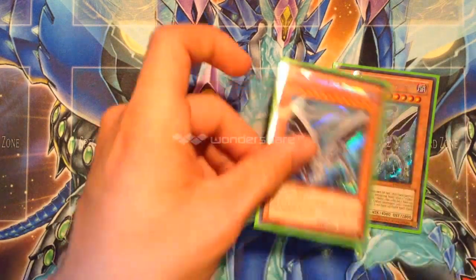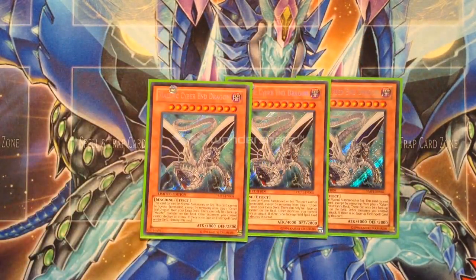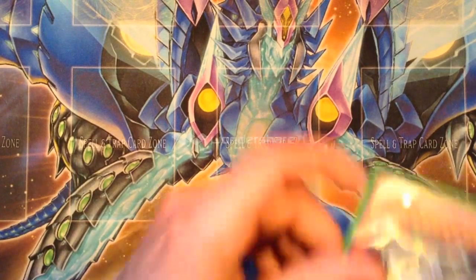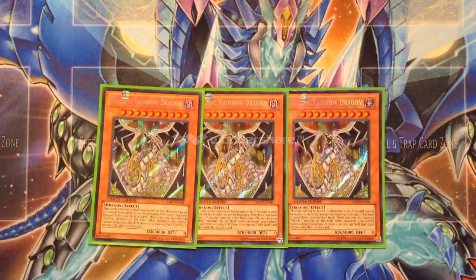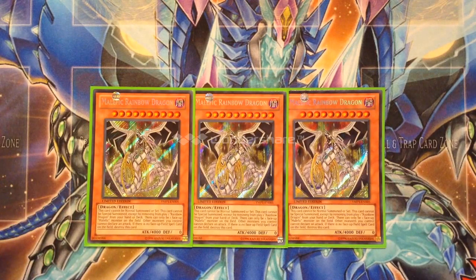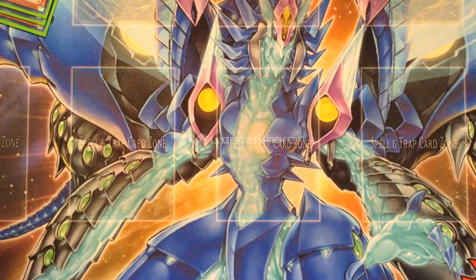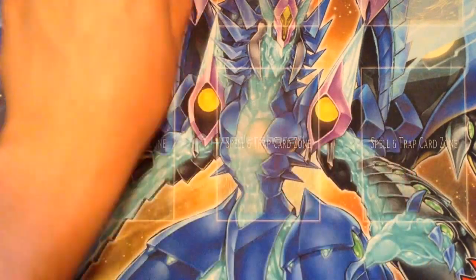Starting with our monsters — of course the star of the deck is triple Malefic Cyber End Dragon, a 4000 ATK beater we can just pull out of nowhere. A lot of people run Malefic Stardust, but I like to run triple Malefic Rainbow Dragon because it's just another 4K beater we can throw out there and we don't have to worry about its effect being negated with Skill Drain.